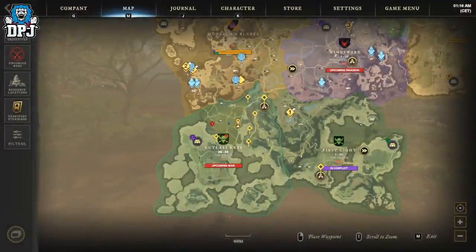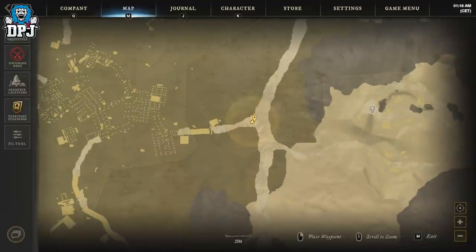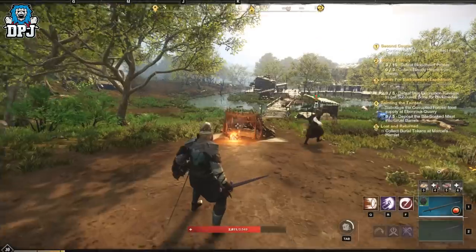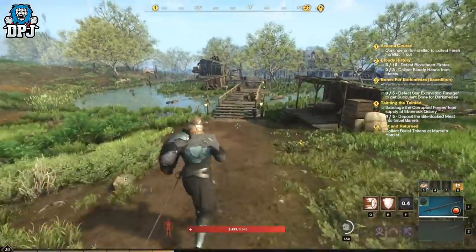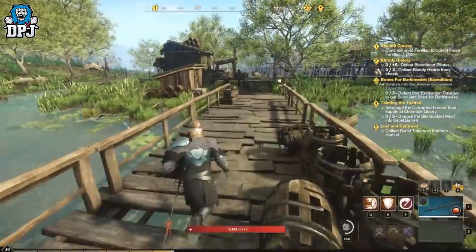Okay so this takes place in the Cutlass Keys area, as you can see on the map right here. Firstly, you want to put down a campfire, because doing this solo, you will die. But that doesn't matter, as you will still earn tons of XP and tons of loot. The campfire is just to quickly respawn back here.